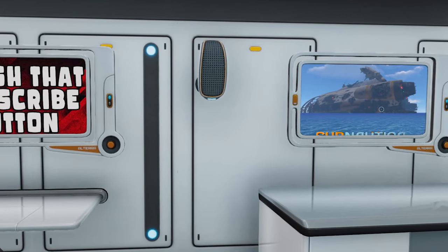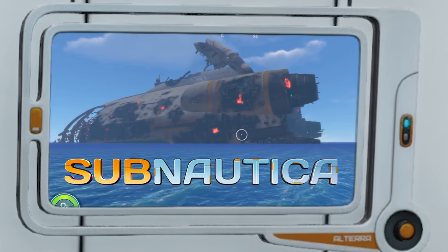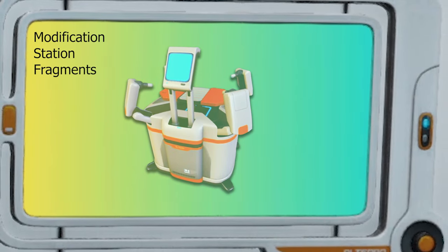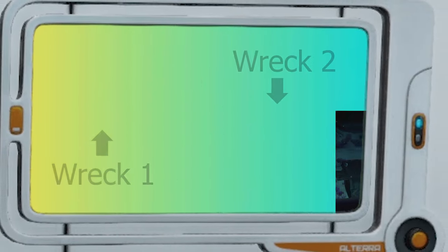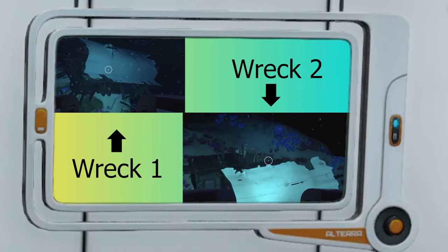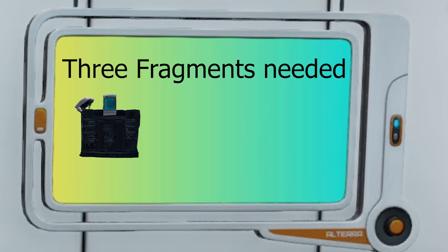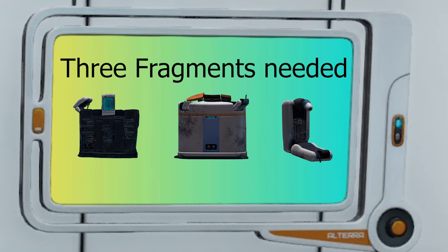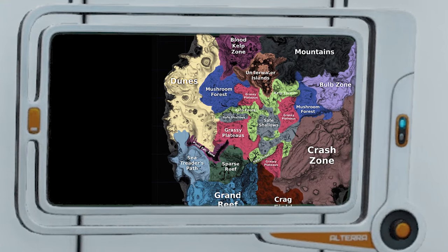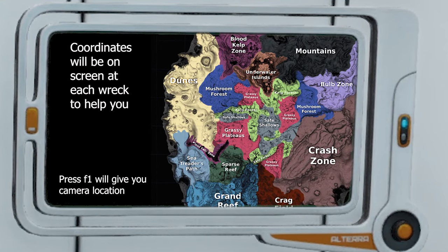Hello gamers, welcome to Subnautica. In this video I'm going to show you how to get the modification station fragments. We will be checking two wrecks where we'll need to collect three fragments to unlock the blueprint for the modification station. I will also include coordinates to each wreckage.